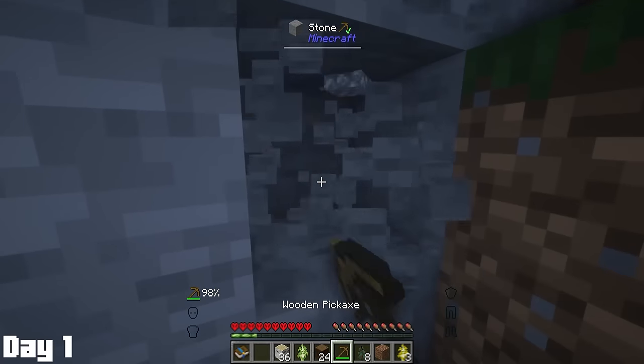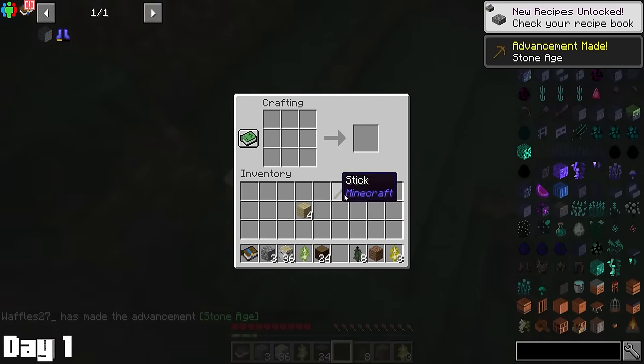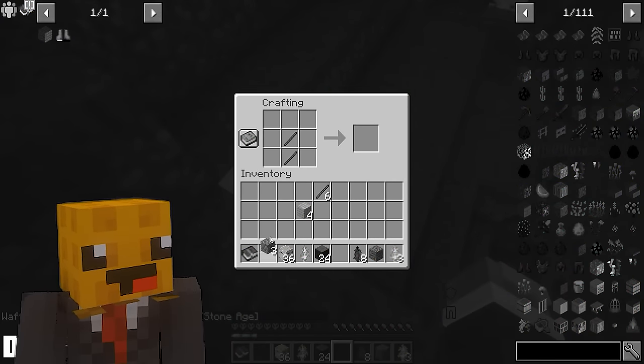After getting a sufficient supply of wood, I made myself a wood pick, and of course, threw it away the second I mined three cobblestone. Does anyone actually use these wood picks to their entirety?